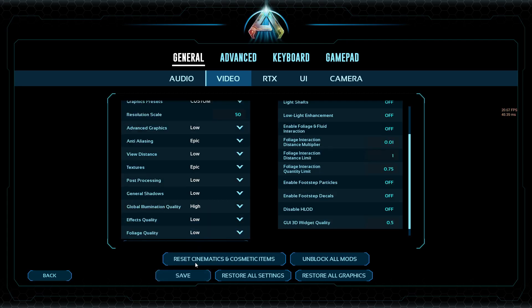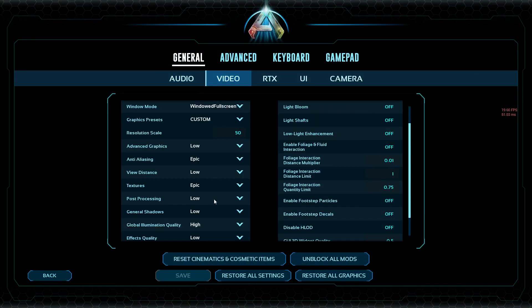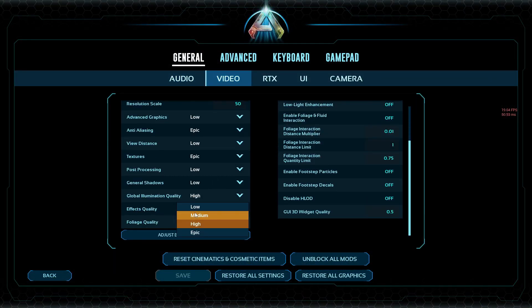Global illumination quality I haven't really checked before, so this one's new for me. I think that dropped me from 20 frames down to 10 — yeah, down to 18 now, so that's a big one. Put that down to low and we should end up — yeah, straight away, that's quick.